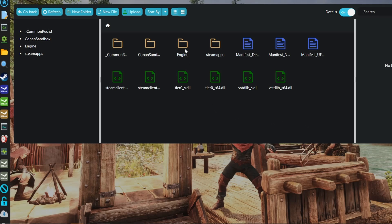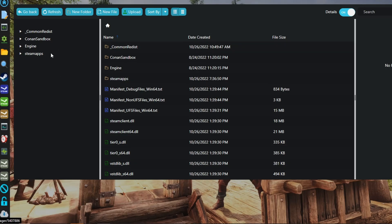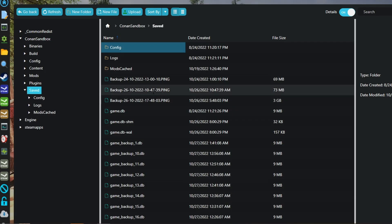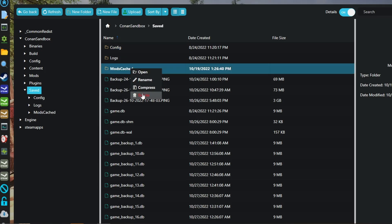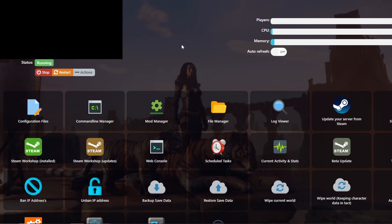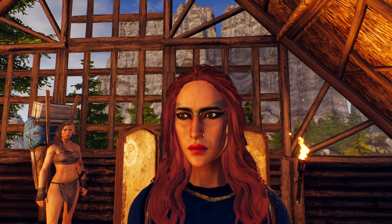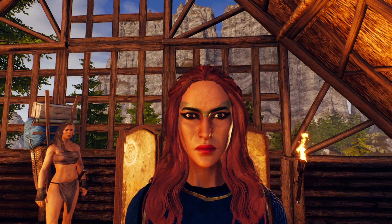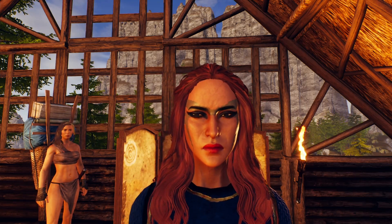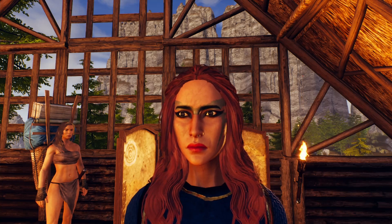Once your files are open, you'll see a bunch of different folders. Double-click on ConanSandbox, then open the Saved folder. You're going to see a folder called ModsCache — you want to delete that folder. Get rid of it, delete it, hit that big red button, remove it. Once you've deleted it, you can go ahead and start your server back up and that will allow the server to run without problems.